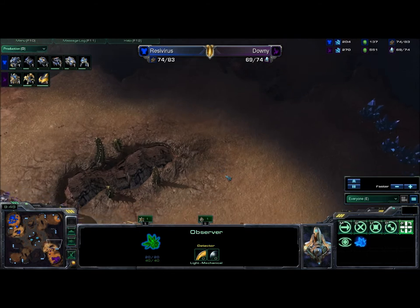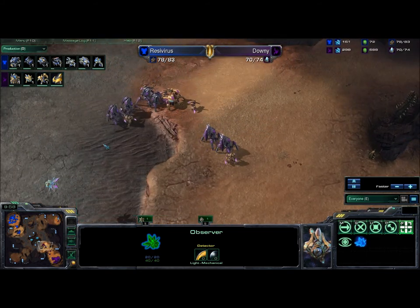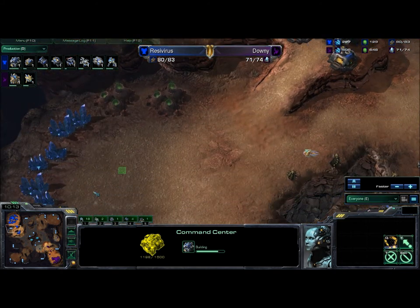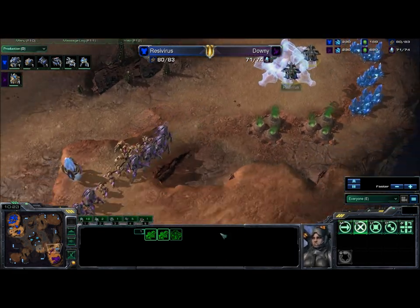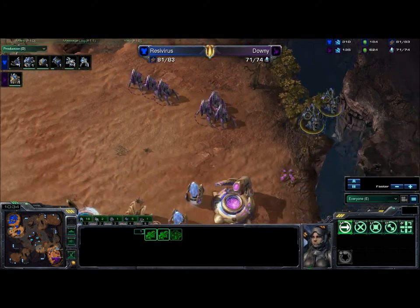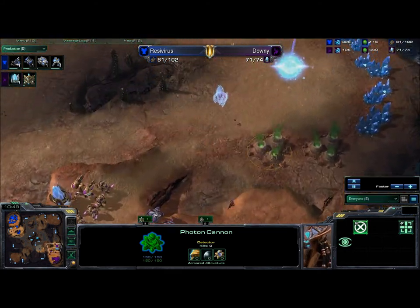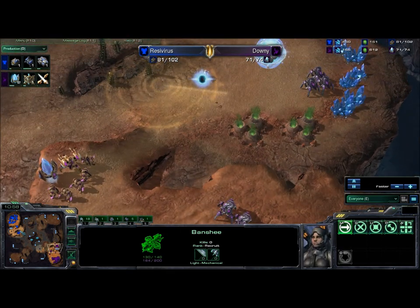The Protoss army is moving down the ramp, maybe preparing to drop an expo. Two Banshees are coming around the back to get into the mineral line. The expansion is being dropped by the Terran in his base — he can just lift it and fly to the natural. The two Banshees have been spotted by the Protoss army, and the stalkers are going to move out to intercept. But we don't see any cloak on these Banshees, so they're just going to get ripped apart. One Banshee went down without getting any kills, and a cannon here will prevent any successful harass.